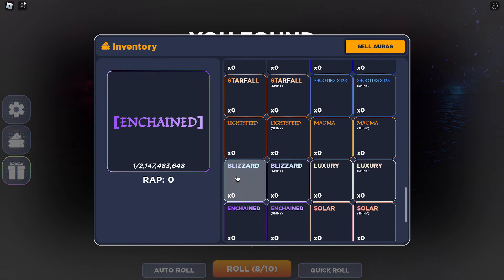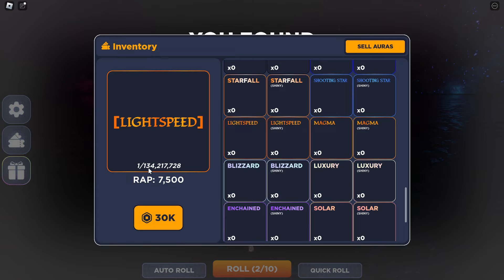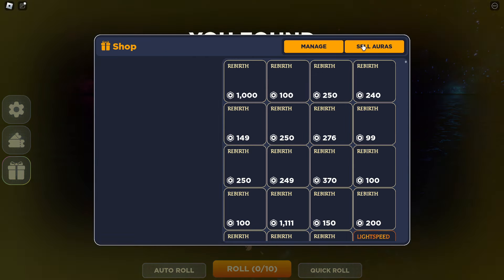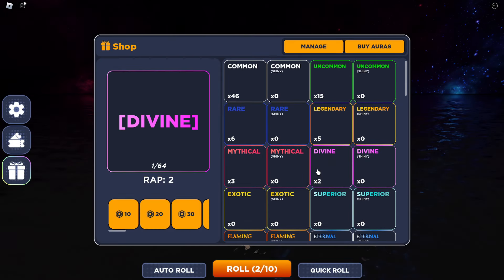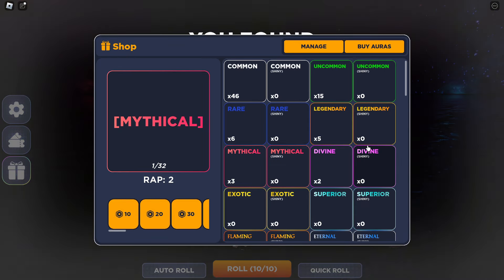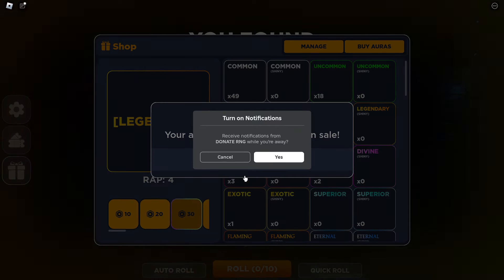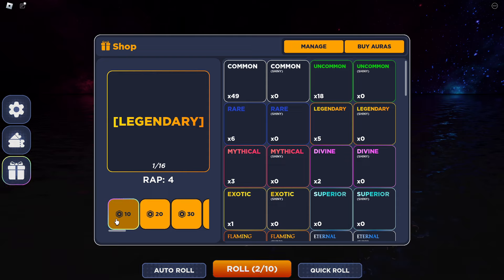For example, Light Speed is apparently worth 30k at the moment and is one in 134 million — you pretty much have the same chances of winning the lottery to get that. Now, just to showcase it for the sake of the video: if you want to sell your auras, you press the sell aura button, select which one you want to sell — for example Divine which has a wrap of two — then set up a game pass. Once you have the game pass linked, you select it and your aura is successfully put on sale.